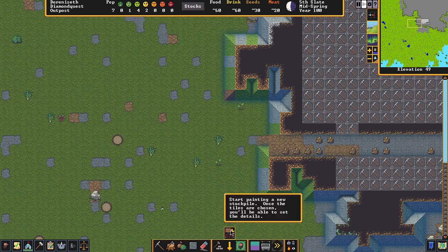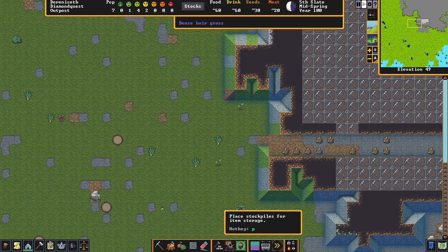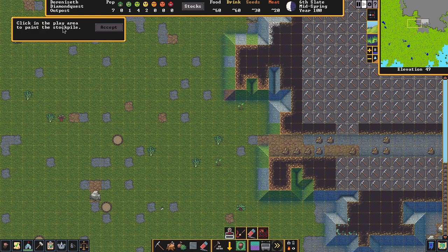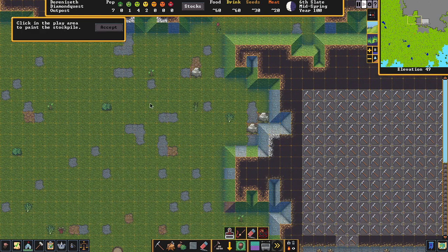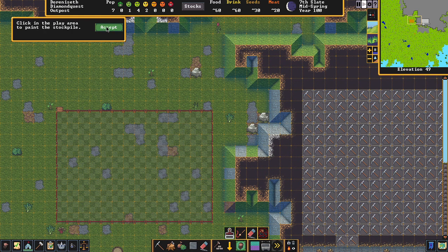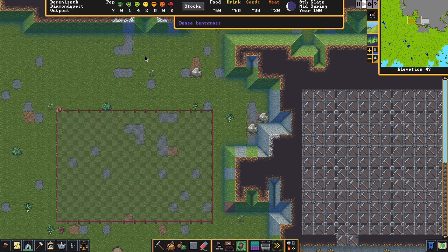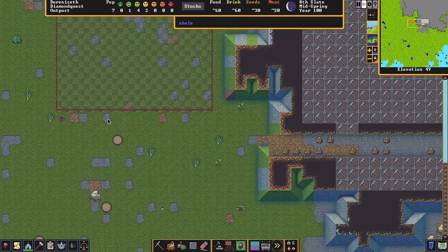We're going to create a wood pile because wood is one of the essential resources. Hit the stockpile plus button, then hit it again — it'll ask you to paint an area, just like with mining. Paint a big area for the wood pile, hit Accept, and when it asks what you want to store, select 'Wood.' Right-click out and you've got your wood pile.